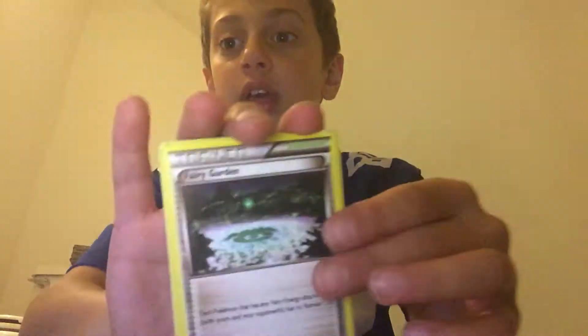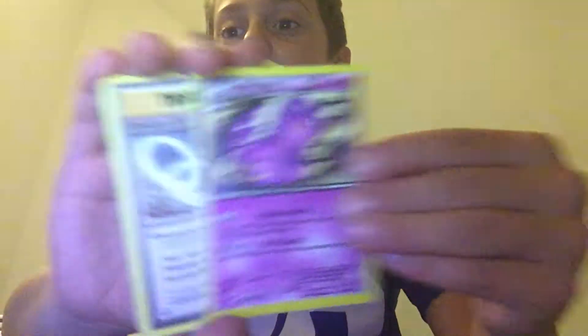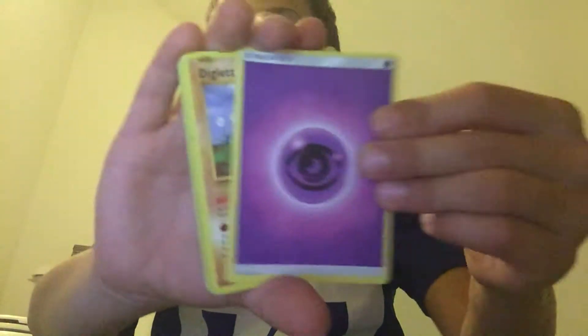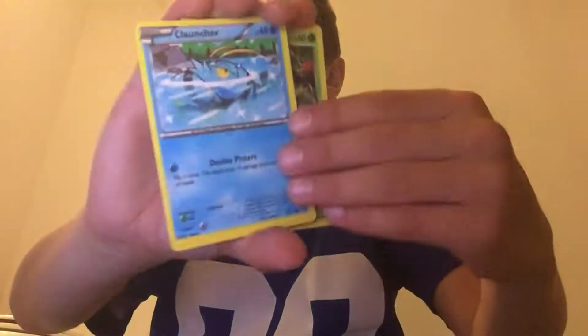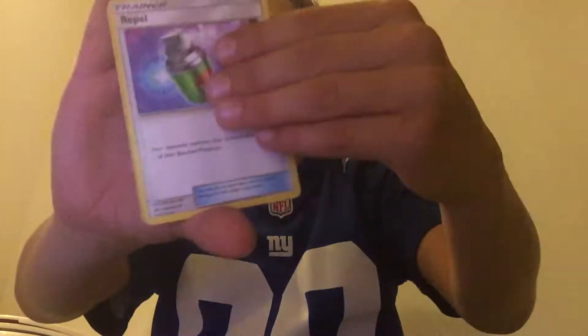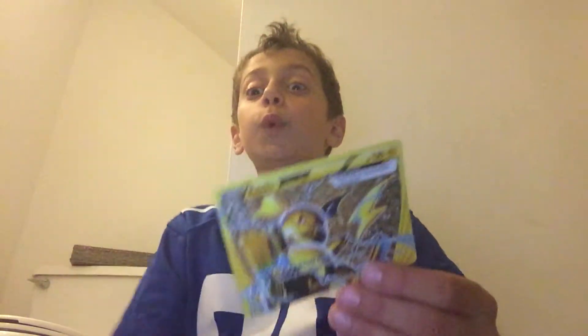Look at that. So we have a Fairy Garden, a Weezing, a Slowbro's Beard Link. I don't know what energy that is — I'm so bad at this. We have a Diglett, a Cloncher, a Chespian, a Rappel, a Cincio. Prior to break on the first one.